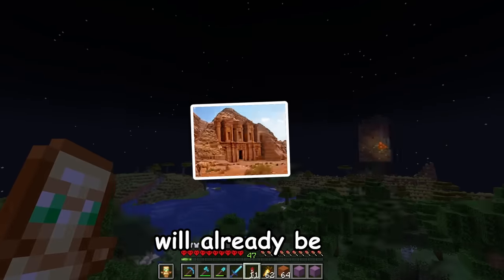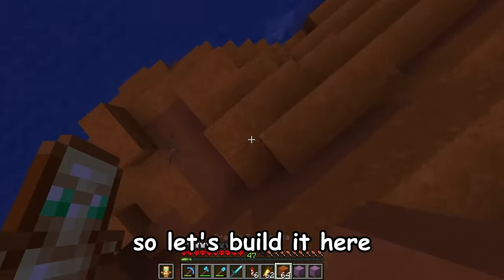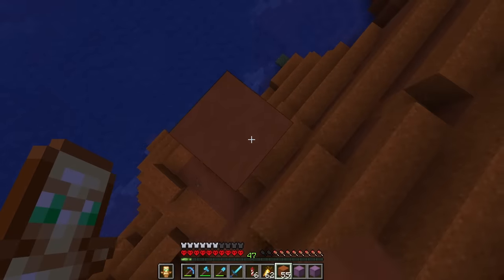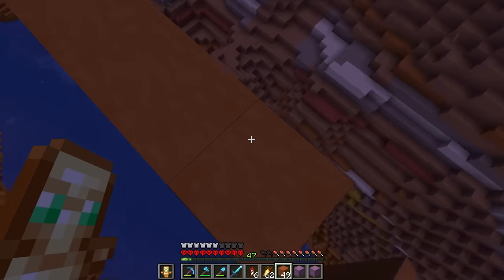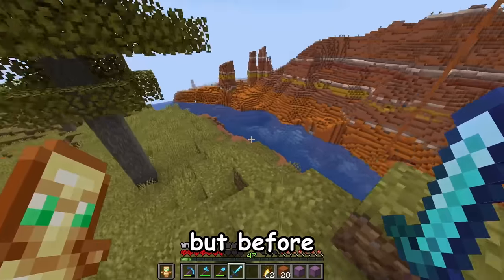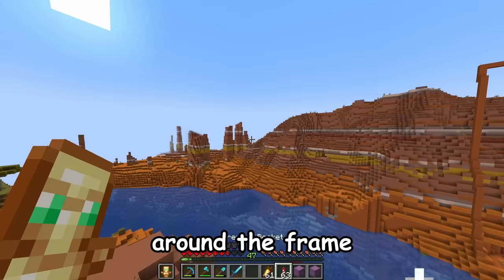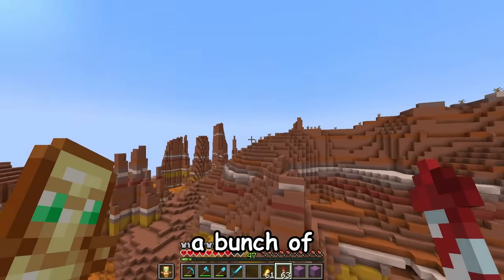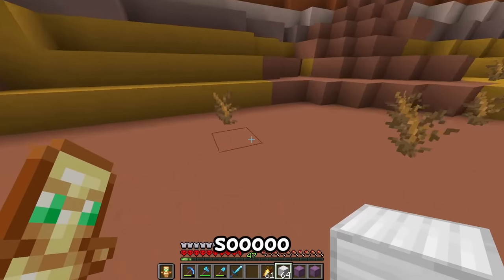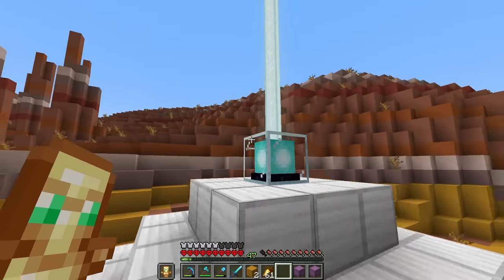But now let's move on to Petra. This one will already be much bigger than Chichen Itza. It looks like it's in a badlands, so let's build it here, starting with the framework. Even just the framework is big. But before we start on the actual build, I'm going to have to make the mountain all the way around the frame. For this, I'm going to need a bunch of orange terracotta.